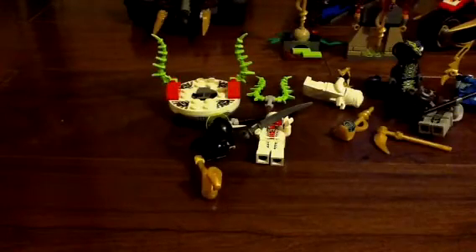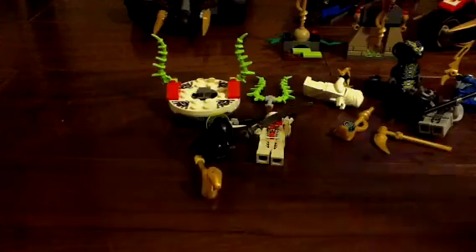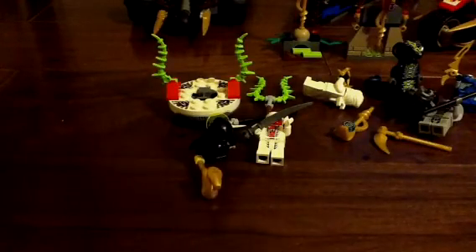Next we have this guy — I think I forgot his name. He's a snake too. You can also take off his hat. Just a regular cutting knife. And finally, we have Kai ZX, the newest Kai. He has golden armor pads and black swords — a new design.